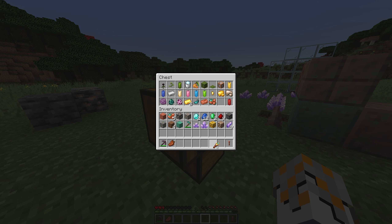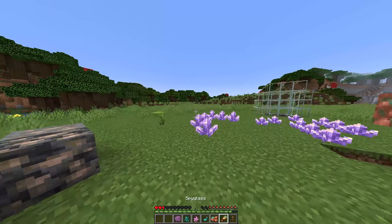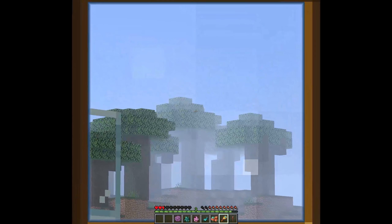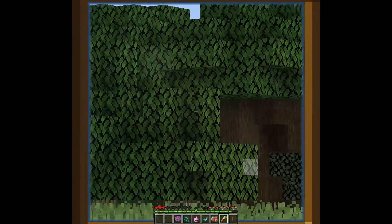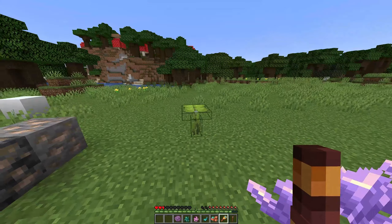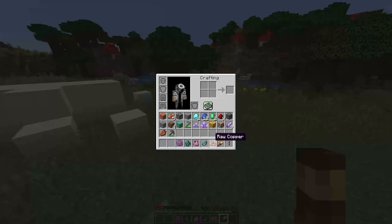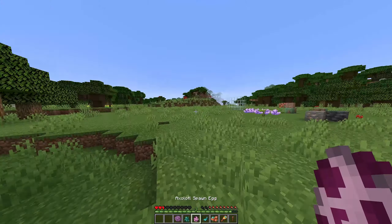Next is the spyglass - we'll do the lightning rod as well. The spyglass is literally just optifine but as an actual in-game item. So instead of pressing C and downloading optifine you've got this. All I know is that you need copper to craft it.